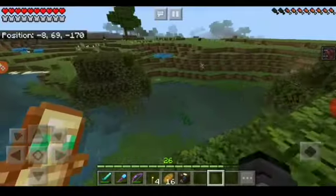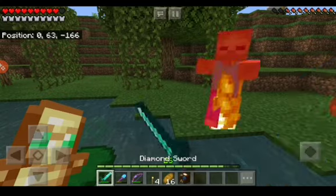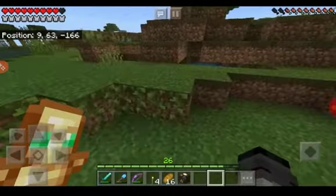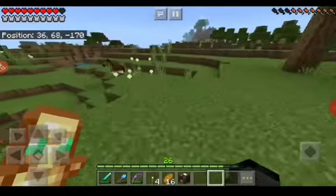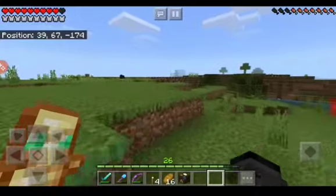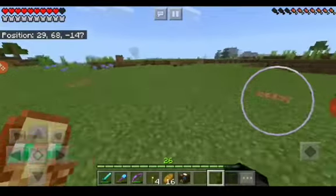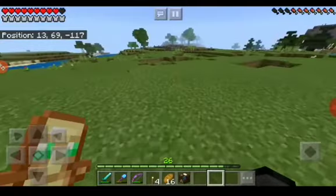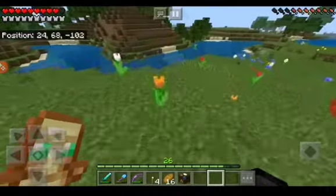Now then, as you can see I have my cartography table in my inventory, because I finally got the village done — or at least I have removed all the water that was blocking my way. Found them.